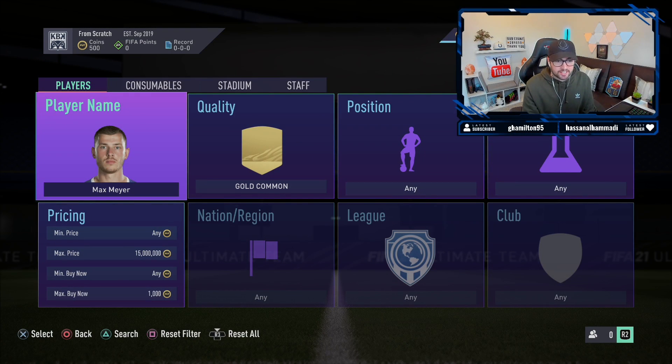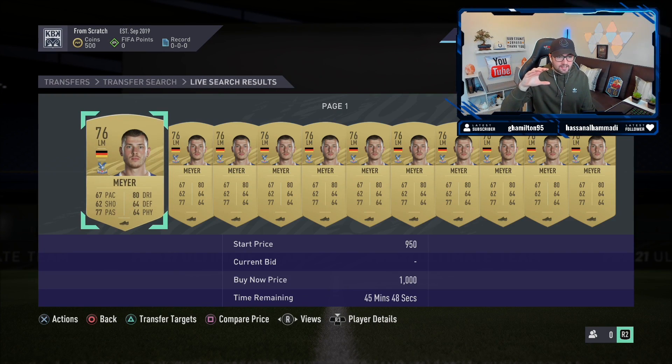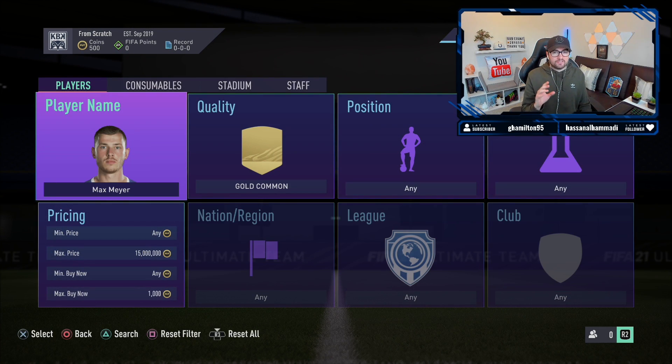After doing quite a bit of searching, we've finally found a card that is non-rare and available for around 500 coins. Max Mayer has a minimum buy now of 350 coins, so he's potentially workable at that price. However, he's worth between 850 to 1k, so if we pick him up at around 500 coins and below we're making some decent coins. A lot of non-rares have scuffed price ranges this year, so it's been difficult to find a tradeable card. With a budget of 500 coins, Max Mayer is definitely our best option to start trading.